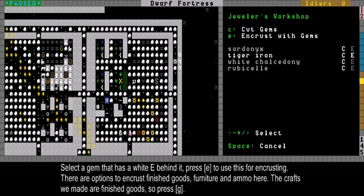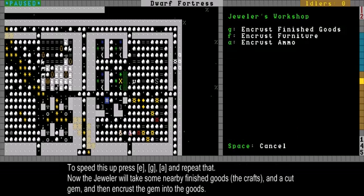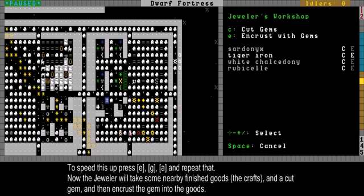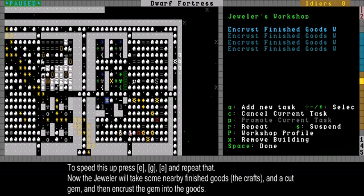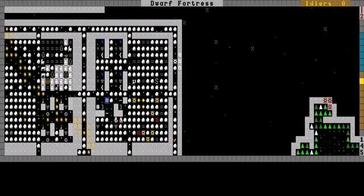I want all the raw crafts to be encrusted, so I'm adding that order 4 times. Now in a moment Solid Snake should come and start encrusting something. Looks like he's basically working on a workshop first.